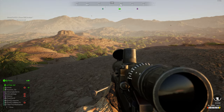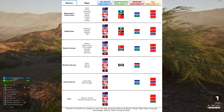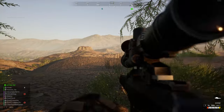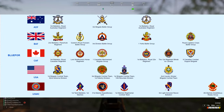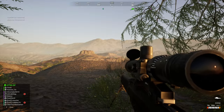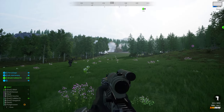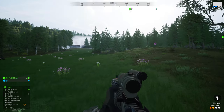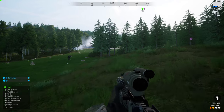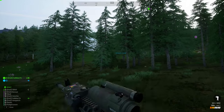Whilst you cannot have blue versus blue or red versus red, the independent nations can fight each other — so you can have Turkey versus MEA at Kohat, for example. There are over 68 different faction matchups possible. All factions now have a different battalion to choose from, ranging from combined arms to mechanized, armored, and a whole bunch more. The faction battalions are going to make for some amazing matchups, especially with the asymmetrical balancing which really makes you and your team think about how to use your assets to your advantage.